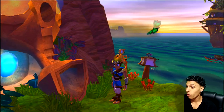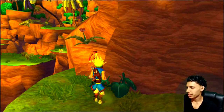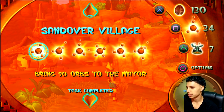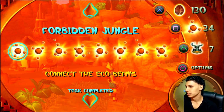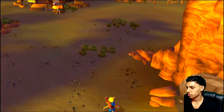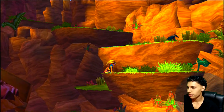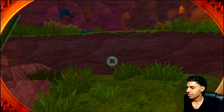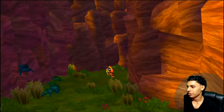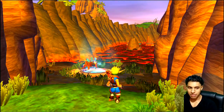Alright, 34 power cells and 130 precursor orbs left, meaning I can get a free one right away as soon as I get to the next area. Just rechecking: Geyser Rock 100%, Sand Over Village 100%, Sentinel Beach 100%, Forbidden Jungle done, and Misty Island as well. Now it's time to head to the Fire Canyon and do this the right way. It hurts my heart leaving here — I'm never coming back.